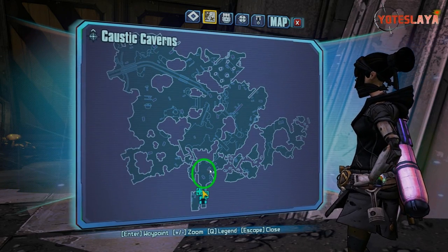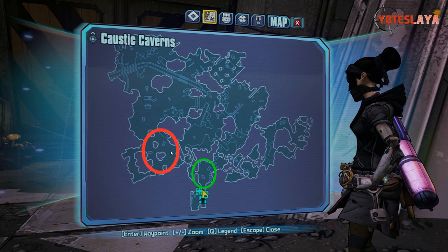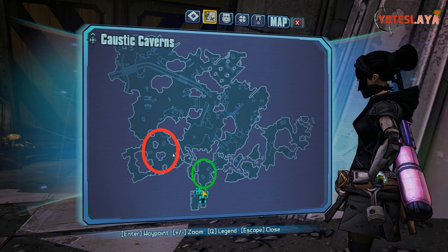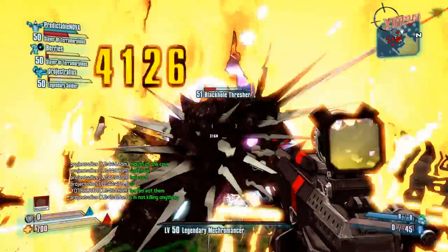If you take a look at the Caustic Caverns map, right here in the green circle just outside the spawn is a good place — there are two dump trucks there. Over here to the left in the red circle there are also two more dump trucks. In my case it was a varkid that spawned in as a chubby.